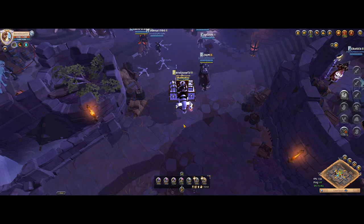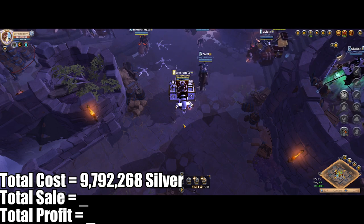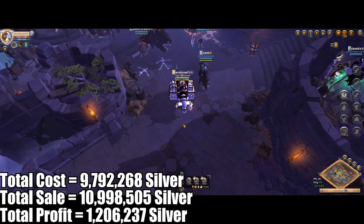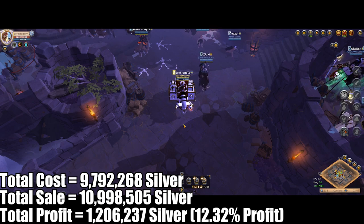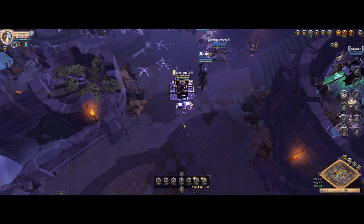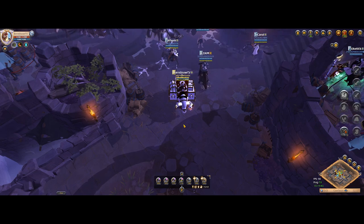Now let's take a look at the cost analysis. In a span of two days, I spent just a little under 9.8 million silver including the usage fees, and after selling all of the goose pies in Caerleon, I was able to get back a couple thousand shy of 11 million silver, making the overall profit equal to 1.2 million silver — that's a 12.32% profit. This is not a stellar percentage profit by any means, but it fulfilled my goal of getting high specs quickly while making some silver back. One of the great things about this method is that I was able to buy, craft, and sell all of the items without transporting from one city to another, and now I can start using focus to maximize my profits when cooking pies.